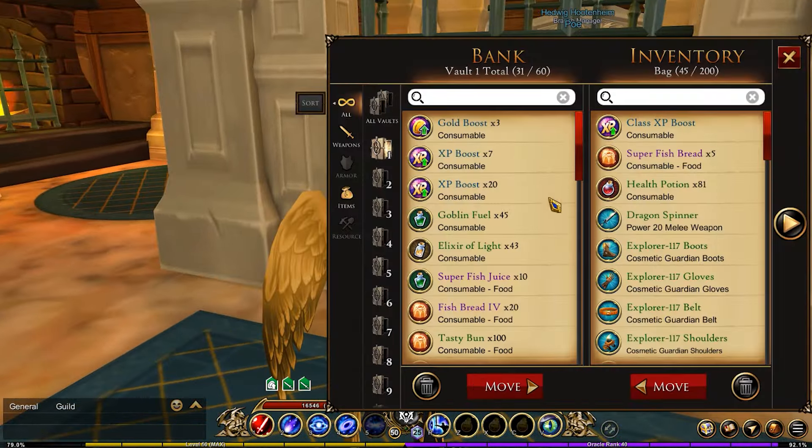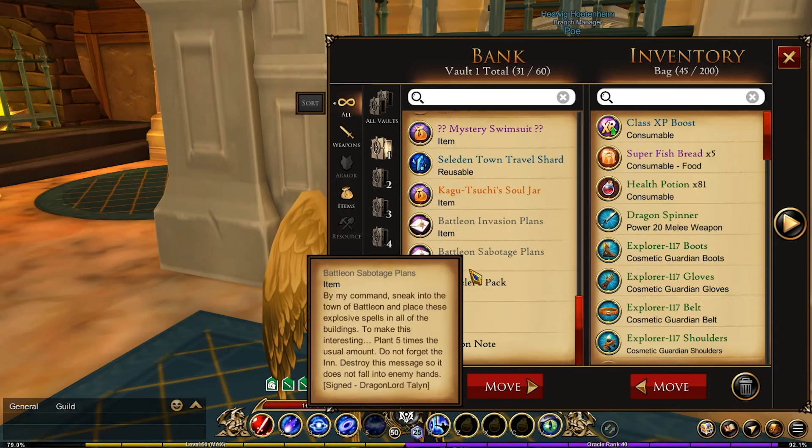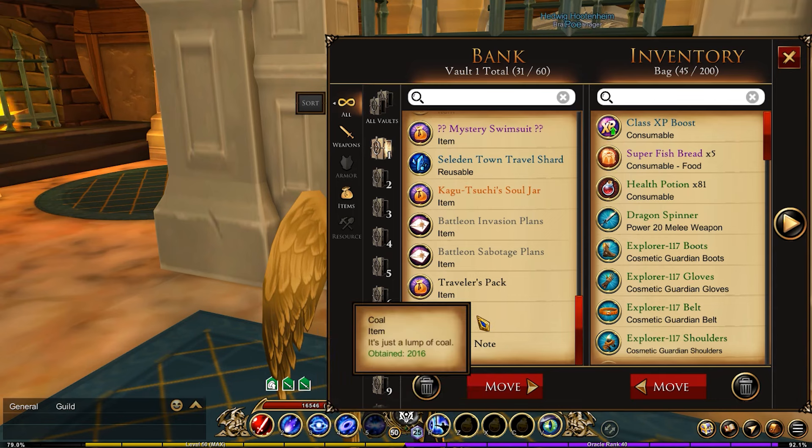In the first vault this is my consumable section. Starting at the very bottom I have a few legacy items, like the Dragon Note Ultra Rare. This item is now ultra rare and the writing magically changes — it reads that Dottie at the camp is not innocent at all, referring to Dottie from the camp. But the writing on this does not actually magically change; the devs need to manually change it, which they obviously haven't done since like 2017.